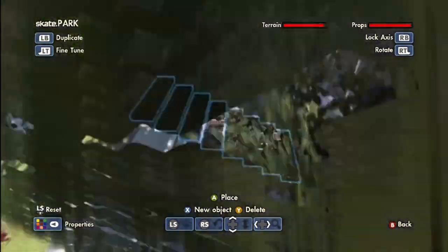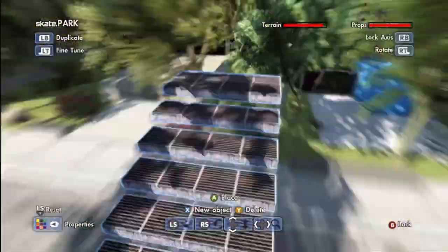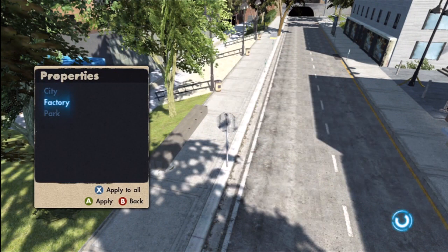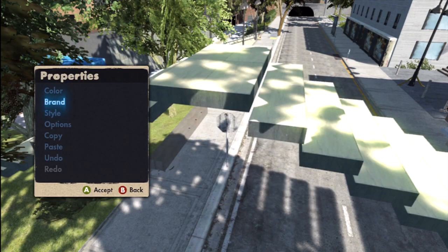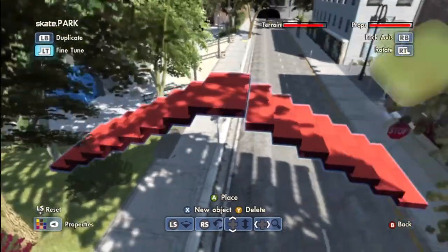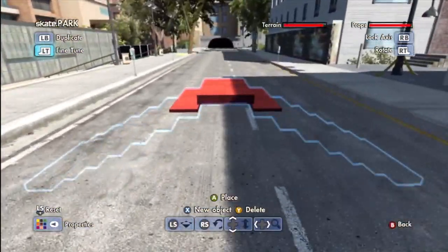If you take the catwalk stairs, take two of them and place them like that, you can already kind of see there is some type of table there. You can obviously play with its styles — you can leave it as the city terrain, play with factory, or do park. I'm just going to do park because if you make it red it looks exactly like a bench.